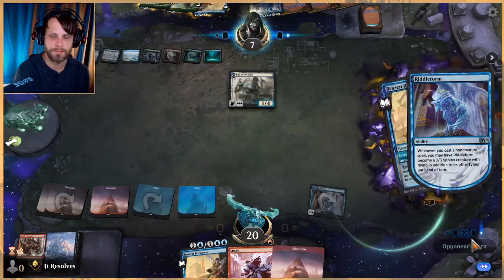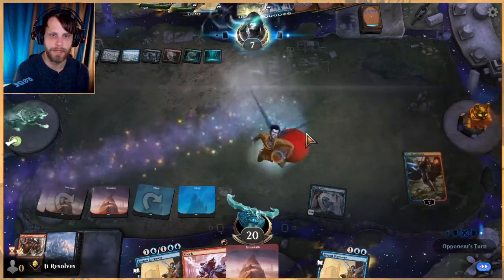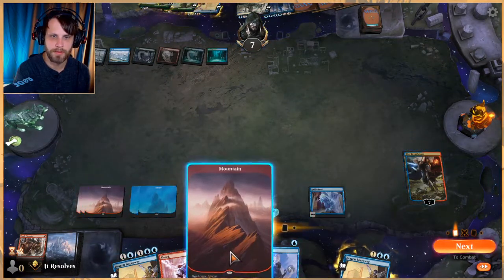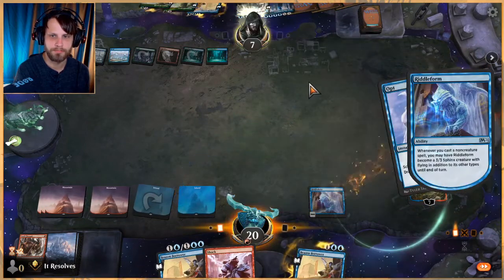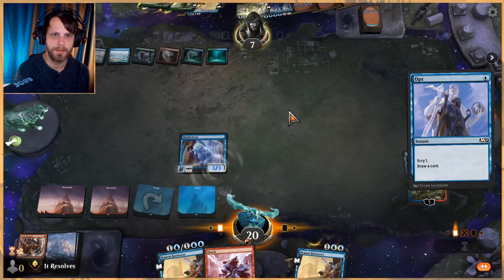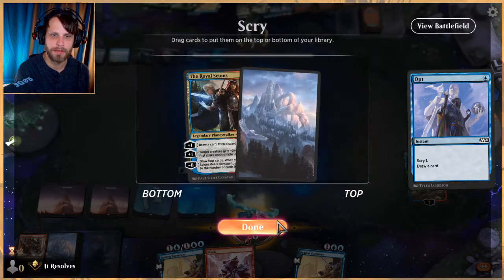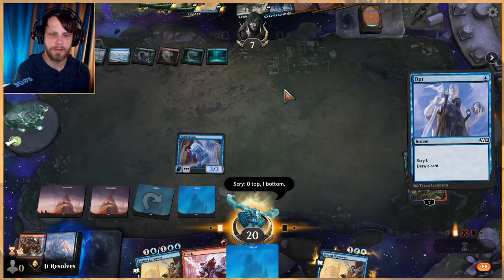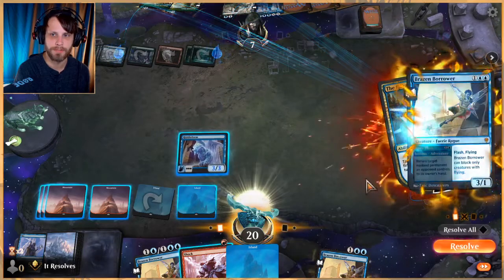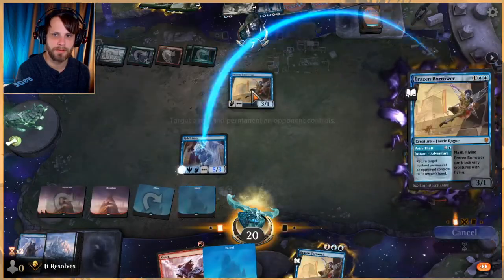Let's bounce it. We won't activate Riddle Form just on the off chance they've got creature removal — no reason to run into it right now. Let's just Opt, see what we get. Interested to see what they do — they've only got three mana open, but that does mean they could Brazen Borrower. Granted we have Shock, so I'm not tremendously worried. I'm going to put that on the bottom. If their plan is to flash out the Borrower — yep, it is. Let's bounce it.